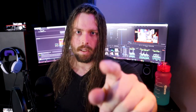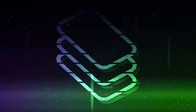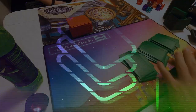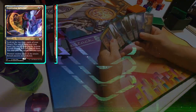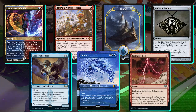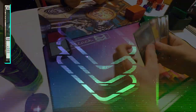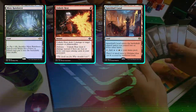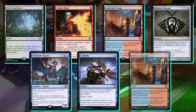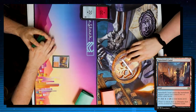We're going into game one of round four. Jake wins the die roll so he'll be on the play and he's keeping a hand of seven cards. I don't have that luxury — I'm going to mulligan a hand of Expressive Iteration, Ragavan, basic Island, Mishra's Bauble, Ledger Shredder, Subtlety, and Lightning Bolt. A basic Island is an absolute no-go for a one-lander.